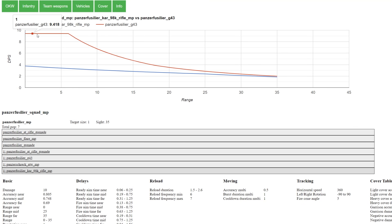Here we're comparing the Fusiliers G43 — the red line at the top — to their Kar 98, the blue line down at the bottom. That Kar 98 is notoriously weak close range, and that means the Fusiliers G43 does about two and a half times the DPS of the Kar 98 up close, and then marginally more damage at long range as well. So it's an upgrade at all ranges, definitely worth getting.